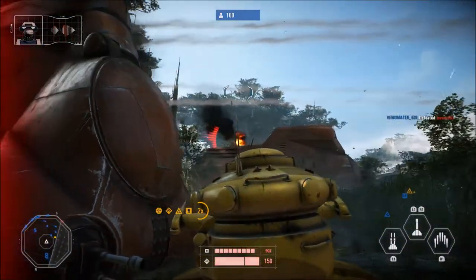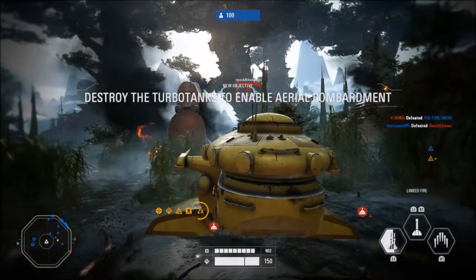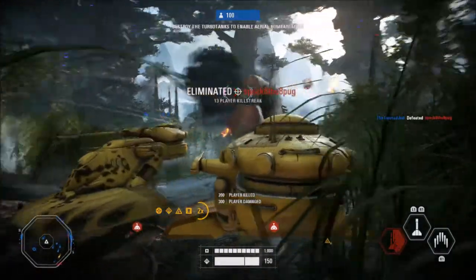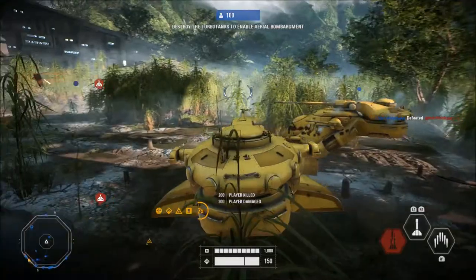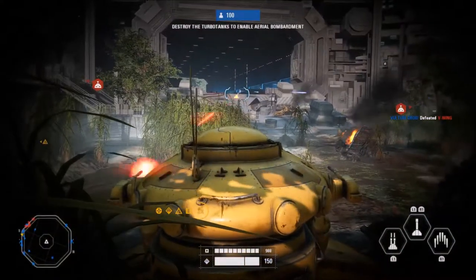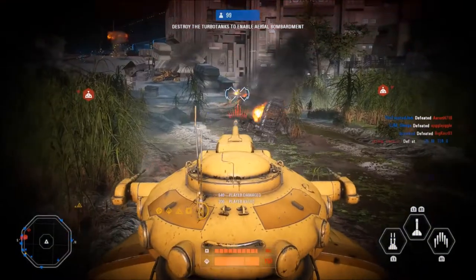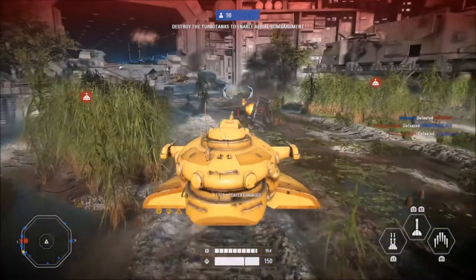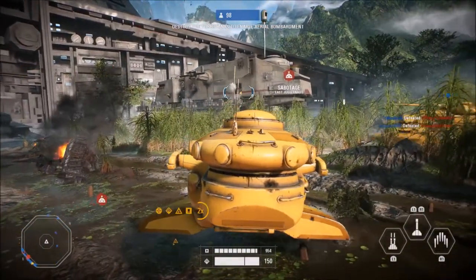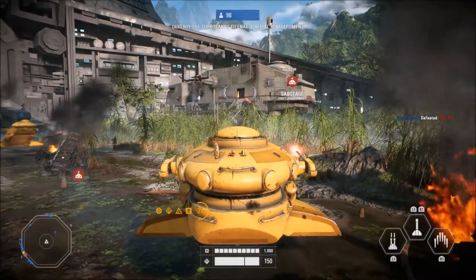I've been saying for a while that we needed more dark side hero ships for Starfighter Assault, and they've added Iden Versio's TIE Fighter — that's going to be really cool. Under new content: Blast on Crait, expanding the ways you can play on Crait by bringing this map to the Blast game mode, battling among the mines, machinery, and crystals. Iden Versio's TIE Interceptor is now available as a hero starfighter in multiplayer matches.